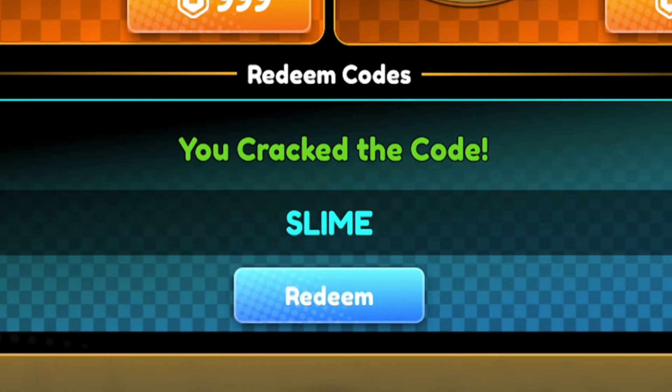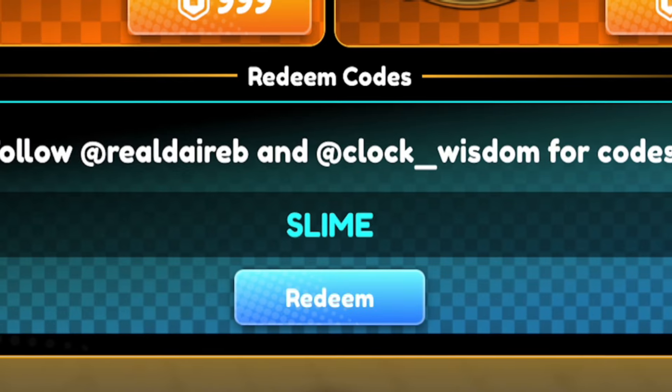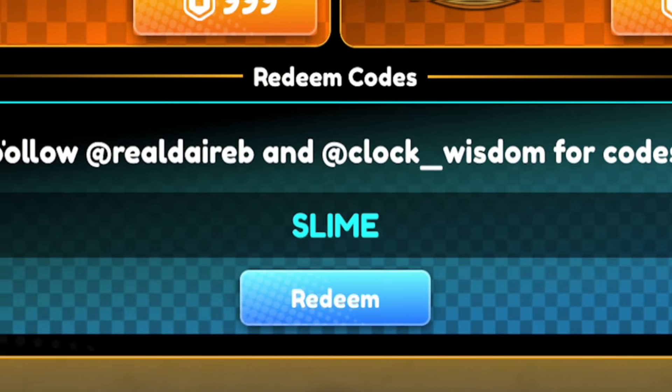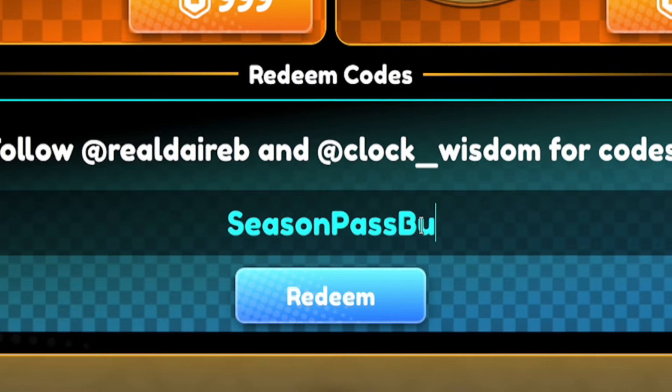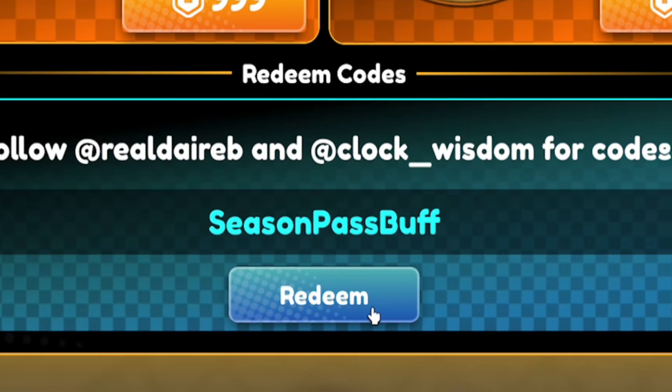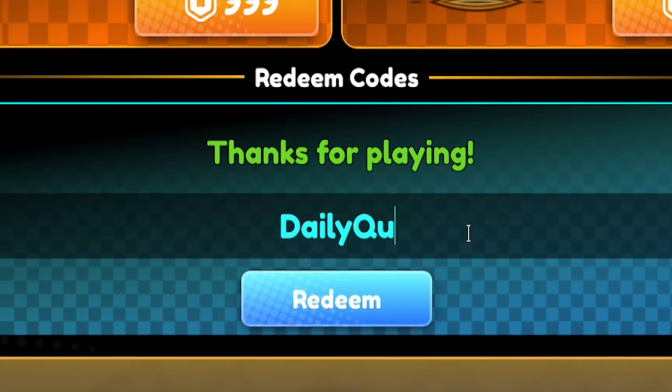The codes in this game are crazy because you can pretty much buy all the game passes and stuff with gems, and these codes literally give you like three game passes. Next, redeem the code SEASONPASSBUFF — S-E-A-S-O-N-P-A-S-S-B-U-F-F. After that, redeem the code DAILYQUEST5.